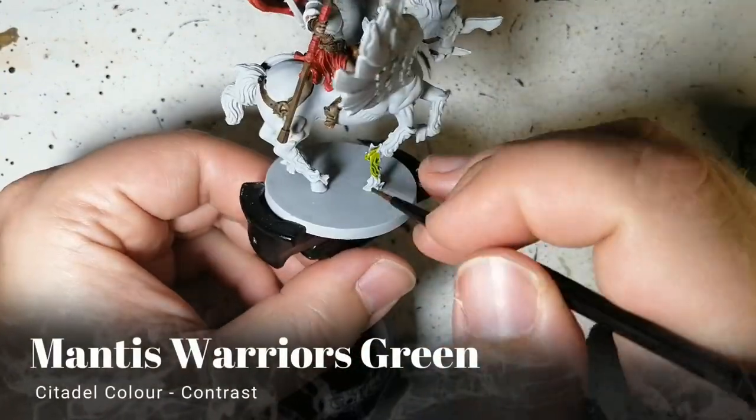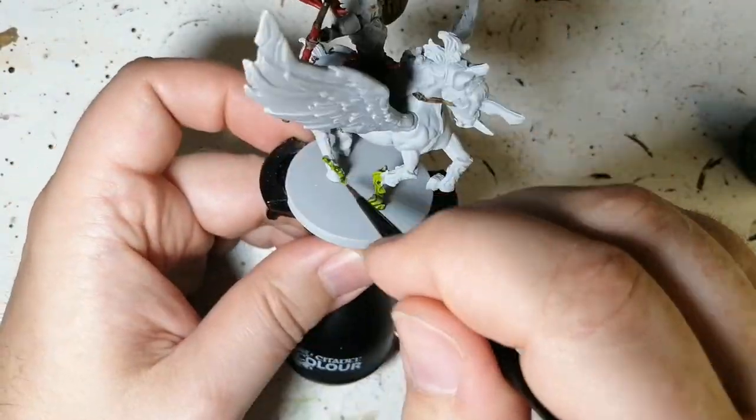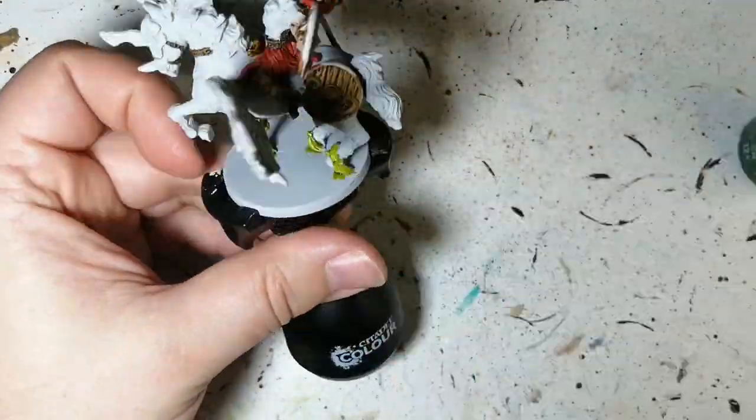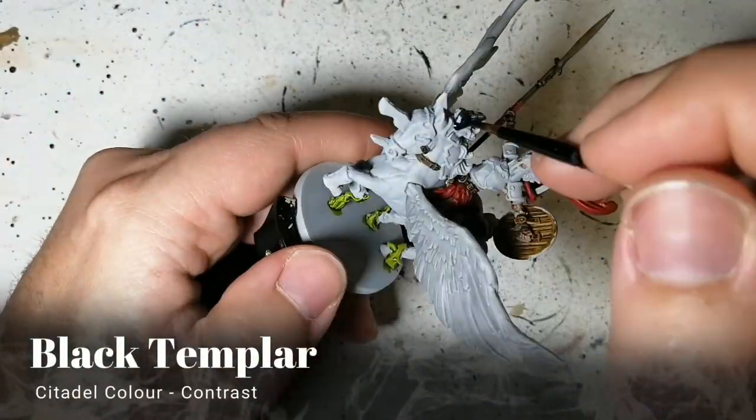Next we're using a brand new one I've never used: Mantis Warriors Green. This is for the grass — it looks like grass or vines grabbing onto the hooves of the horse. Black Templar now — we're going to use this on the horse's mane and tail.